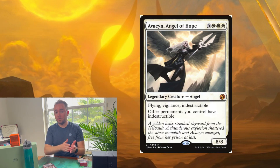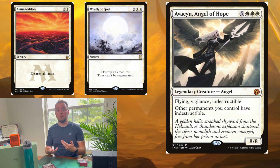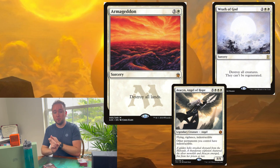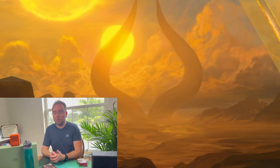The first combo is Avacyn, Angel of Hope, Armageddon, and Wrath of God. Once Avacyn enters the battlefield, she gives all your permanents indestructible, which makes them immune to any destroy abilities. You can then cast Armageddon, which destroys all lands, and Wrath of God, which destroys all creatures. This gets rid of all your opponents' lands and creatures, leaving you open to attack relatively freely, and most people will concede at this point.